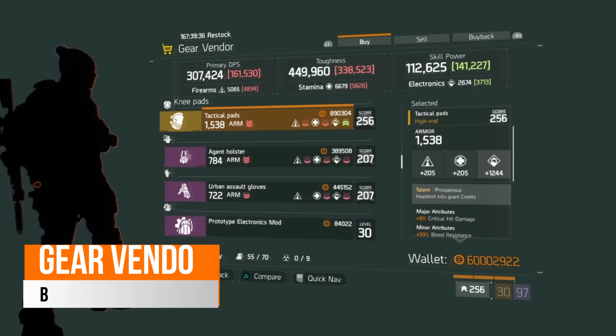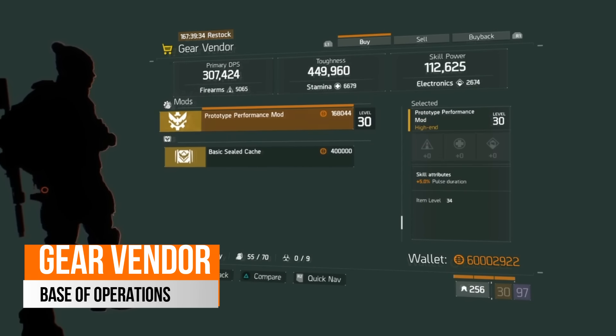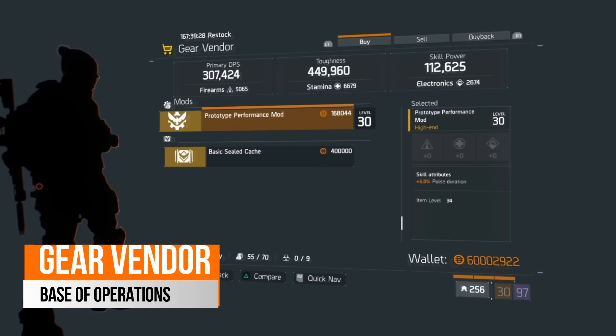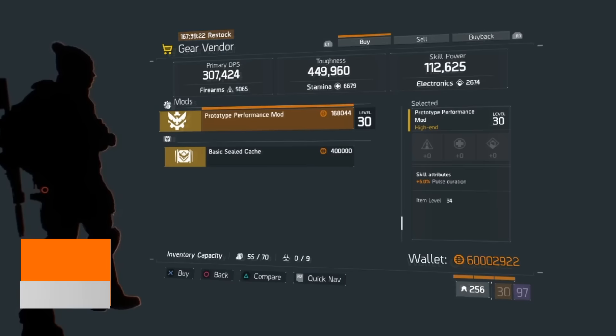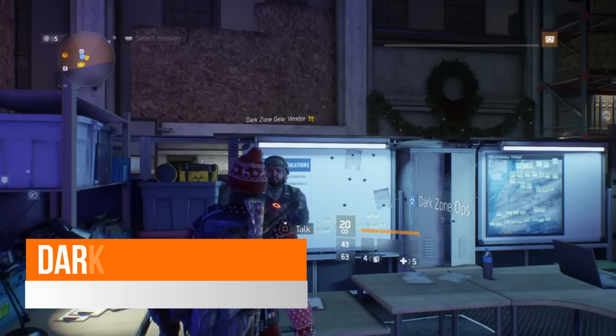Starting over in the base of operations, in the gear vendor this week there is a prototype performance mod with 5% pulse duration. So if you do run the pulse and you want it to run a little bit longer, there's a mod here you can pick up to help with that.